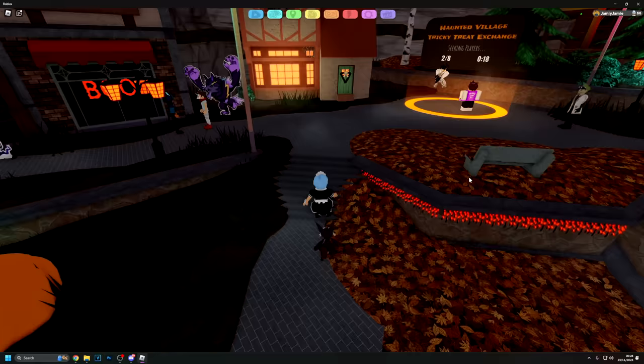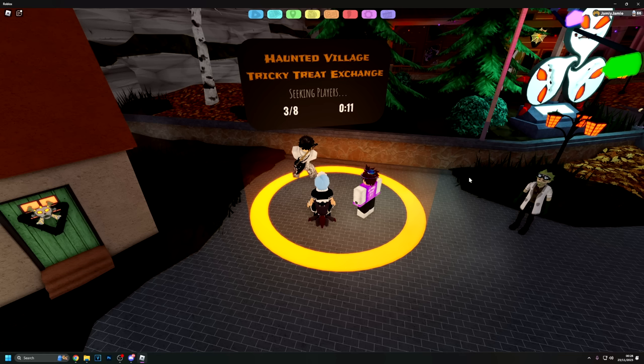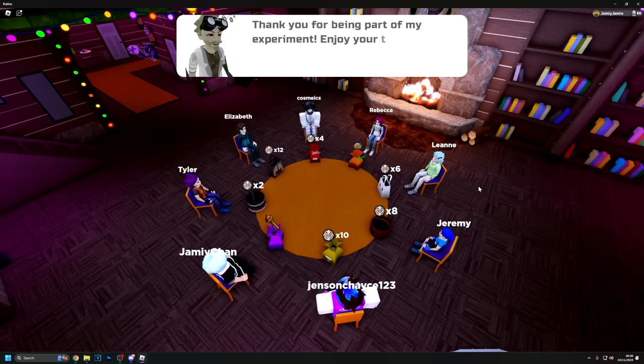We need to get a Haunted Gate Key from the Trick or Treats Exchange minigame, and you're most likely not going to get it on your first attempt unless you're really lucky — it might end up taking quite a few attempts. If you have an alt account or a friend that can help you, that'll definitely help speed things up a little bit.